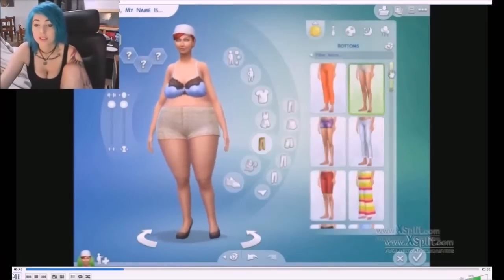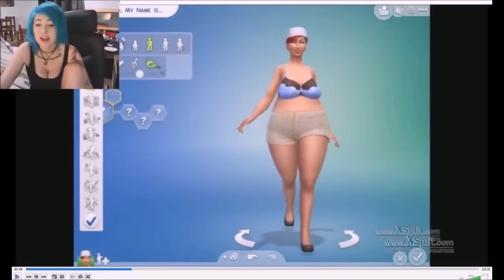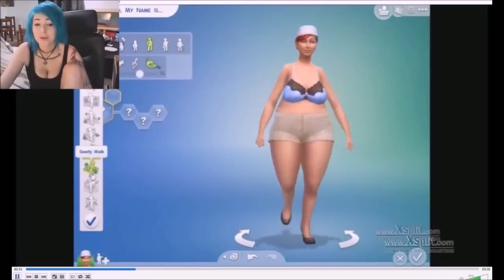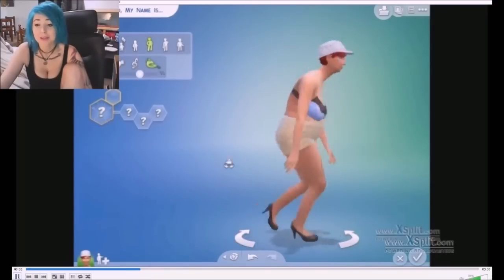The clothes you have to choose from are very simple — you don't have many, but as you go on you will get more DLC and more clothes to choose from. In Sims 4, you are also able to choose a walk style, from being lazy to bouncy or up yourself.